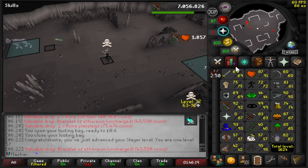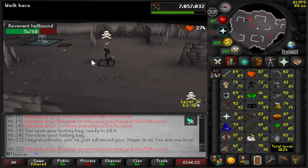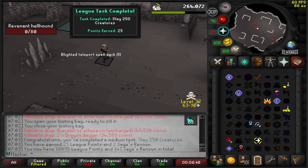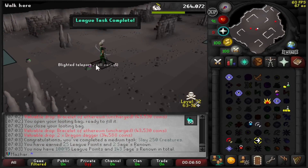Revs is going pretty well. I've hit 57 Slayer just killing these on task, and I've gotten a 5 mil cash stack. I've played 250 creatures at 25 points.